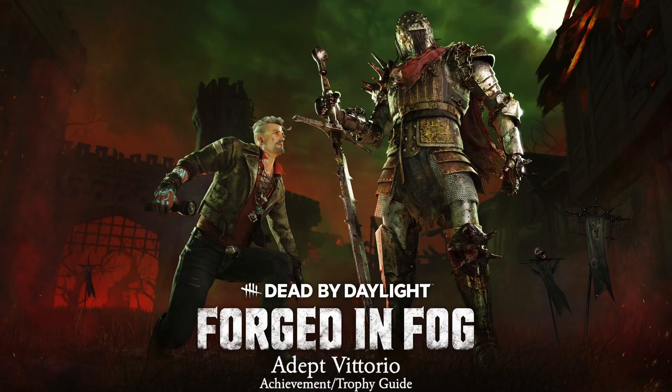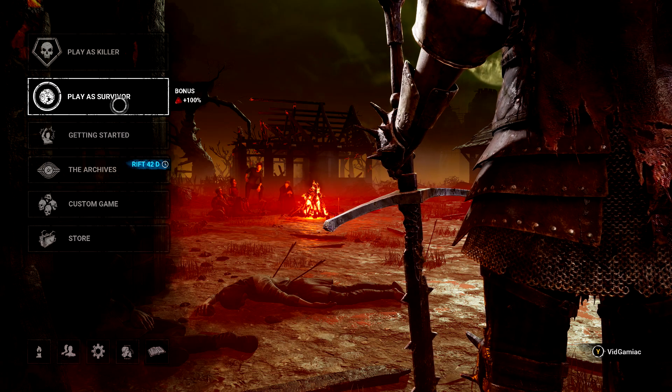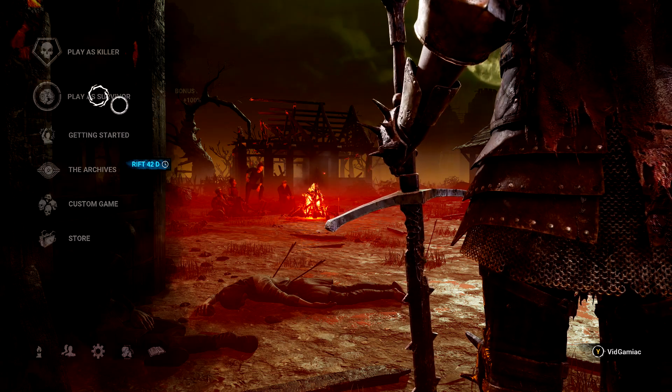Hey everybody, Sean here from Gimmiac.com. Here we are today back in the Forged in Fog update for Dead by Daylight, going for the Adept Vittorio achievement. This is what's going to be done from the survivor side — it is to escape a game as Vittorio, only using his three unique perks.